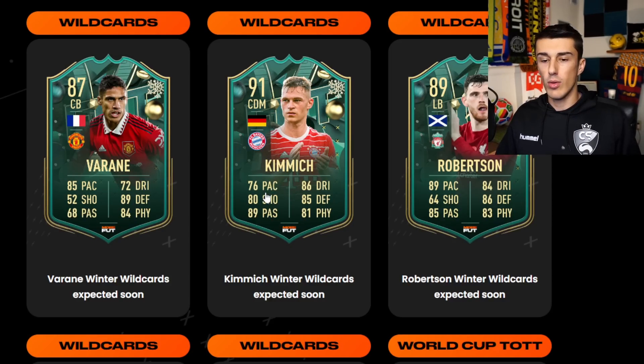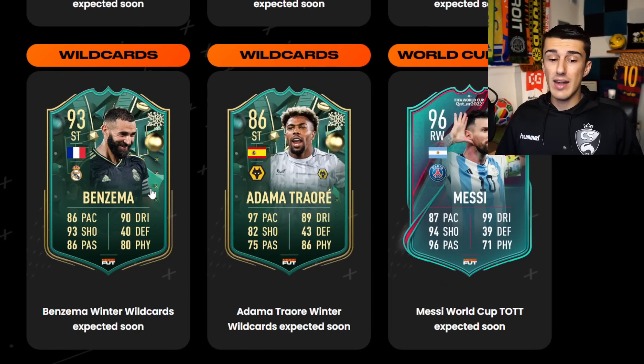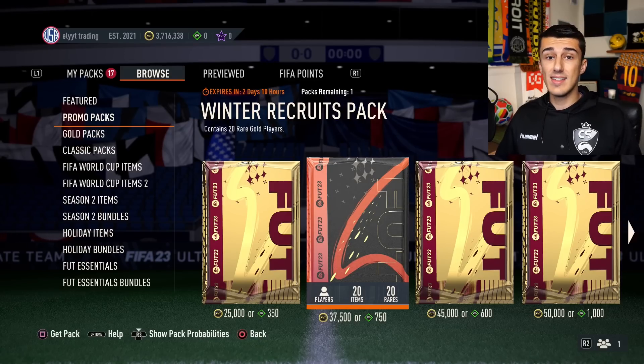Next we've got Joshua Kimmich — with the power curve, 76 pace won't keep up much longer. Then there's Andrew Robertson, and I'm hearing rumors his card has five-star skill moves, which would make him a pretty good left back for a Premier League squad. Then we've got Benzema at 93 rated — he's probably going to get into Team of the Year, and that card will be better than this Winter Wild Card, so it could be cheaper than expected. And then there's Adama Traoré — already great pace on his gold card, paired with really good dribbling, decent finishing, great physicality — that card is going to be very expensive.